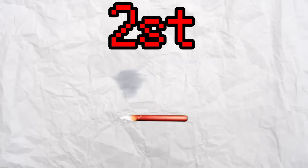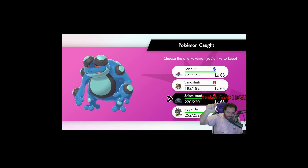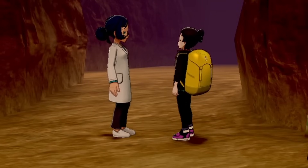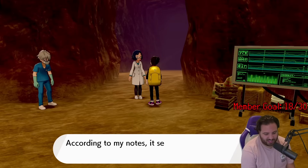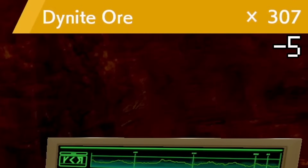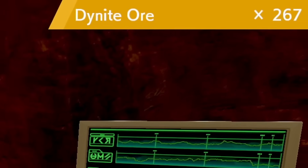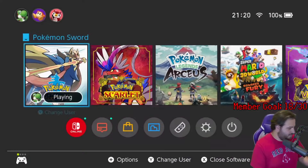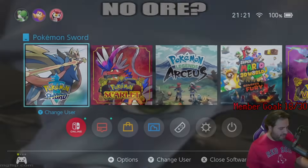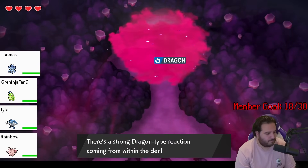Second is Dynite Ore. If you keep quitting out of raids, this lady starts to get very mad at you. You can quit a raid three times without penalty, but afterwards it'll cost you three ore to do another Dynamax Adventure, increasing by one ore each raid and capping out at 10. So eventually you'll be paying 10 ore for each raid attempt. And this is a problem because if you quit a raid early, you don't get any more ore — so you're limited to the number of times you could redo a route based on how much ore you have.